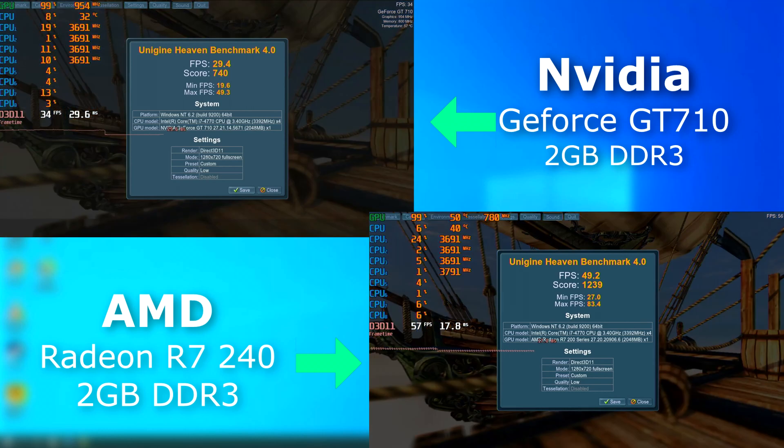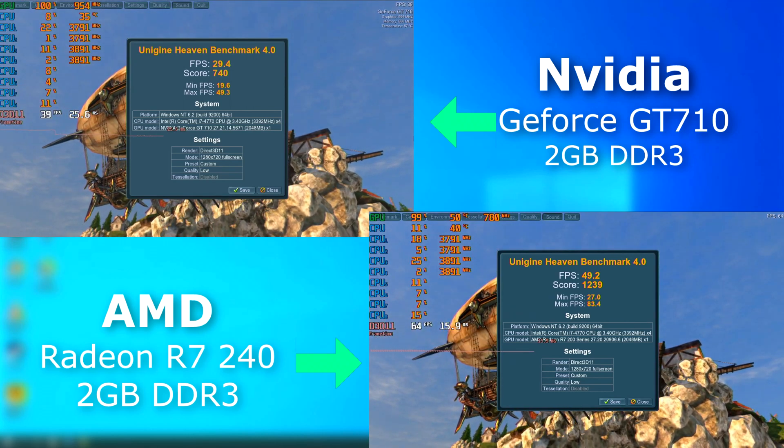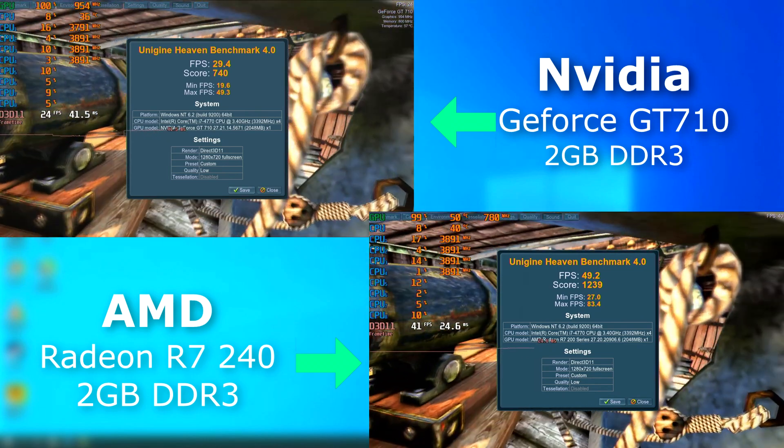In Heaven, it was a night and day difference. The 240's minimum FPS was right around the 710's average FPS, and the 710's max FPS was the 240's average FPS. No question about it, the Radeon won this round.